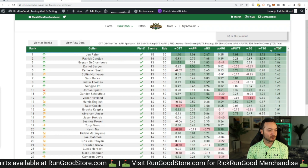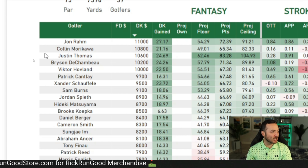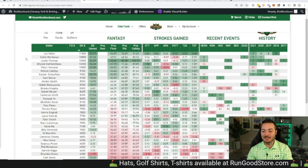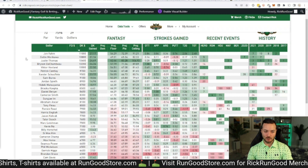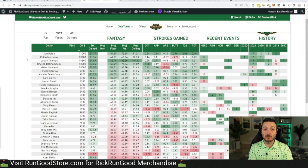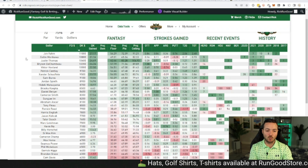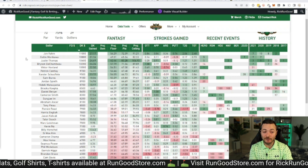Here we go — the five golfers over $10,000. Jon Rahm leads the way at a flat $11,000, with Colin Morikawa, Justin Thomas, Bryson DeChambeau, and Viktor Hovland behind at a flat $10,000. No surprise Rahm is priced this way — there's a really strong argument he's by far the best player in the world. The pricing is pretty soft, honestly. $11,000 for Jon Rahm could have easily been closer to $12,000.